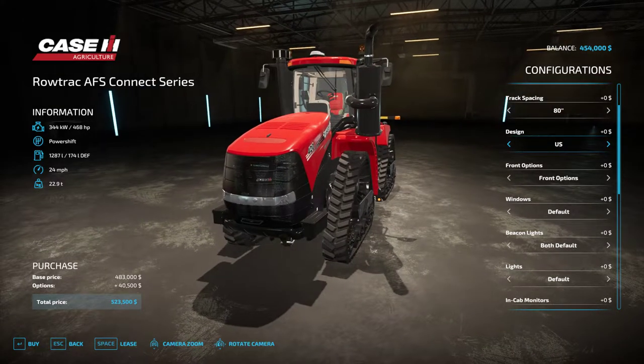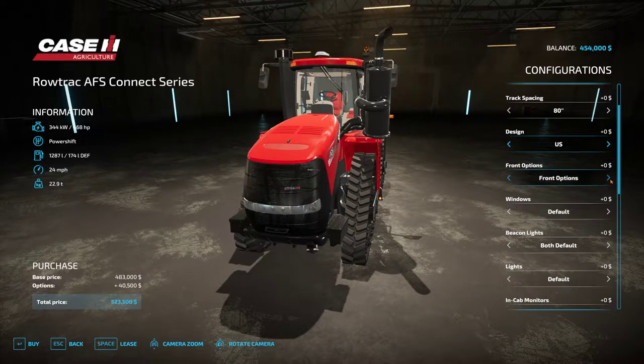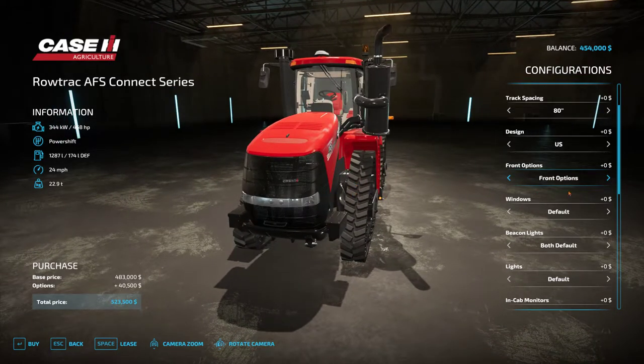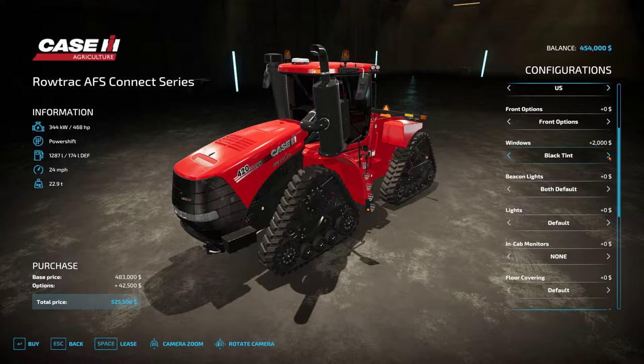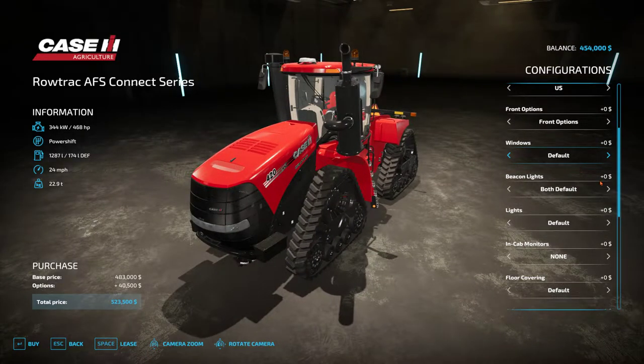On the front options we've got a standard front end, a front end with a weight carrier, and we can start adding some weights to that front end. Windows — we can have default windows, a little bit of tinting, a little more, and just about blacked out, very nice. Beacon lights: both defaults, left, right, both LED, left, right LEDs.